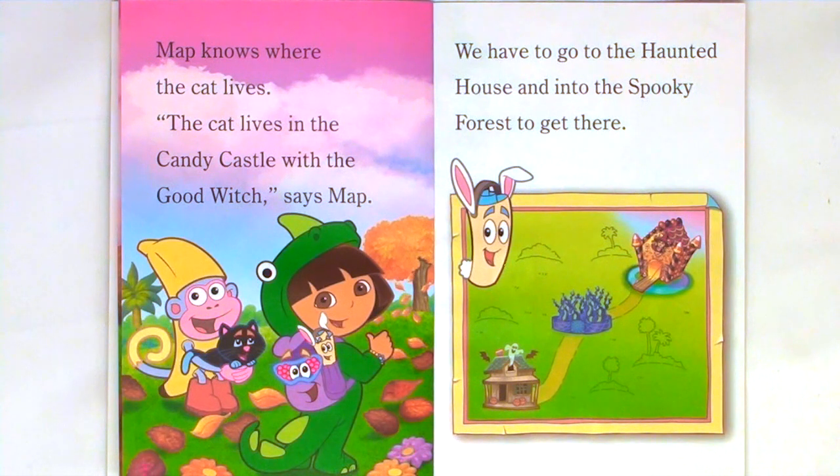Map knows where the cat lives. The cat lives in the Candy Castle with the Good Witch, says Map. We have to go to the haunted house and into the spooky forest to get there.